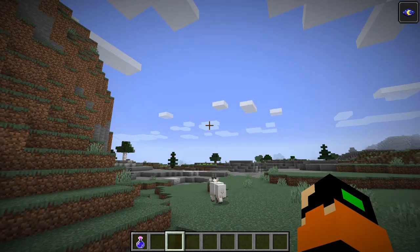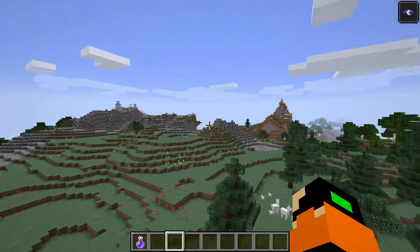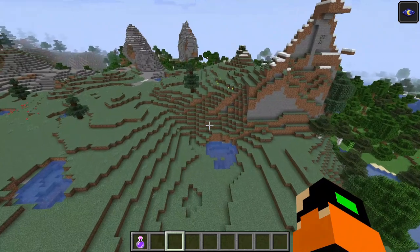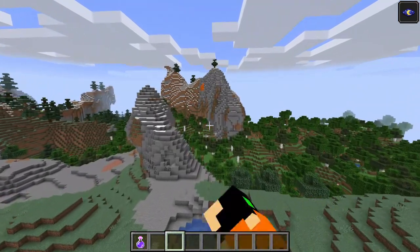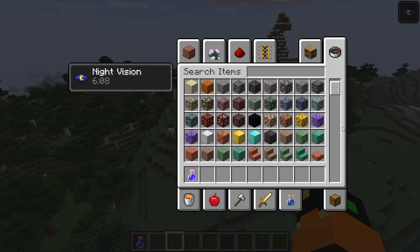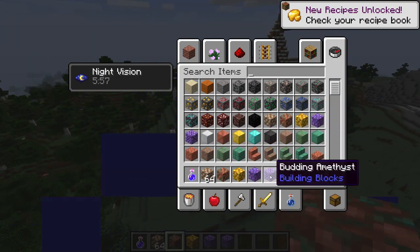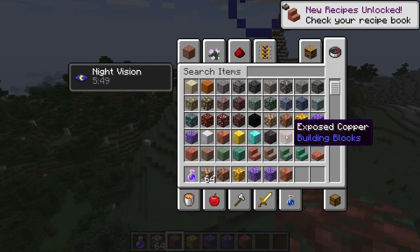The caves are much bigger now, much more fun to explore. Now for the new items: we have the deepslate ores, copper, a block called raw iron, raw copper, raw gold, amethyst blocks, budding amethyst, and copper blocks. Copper can change stages — depending on how many days pass, it changes.